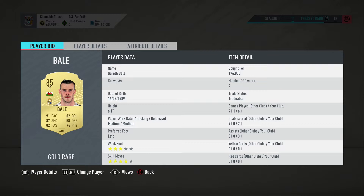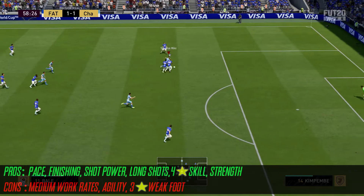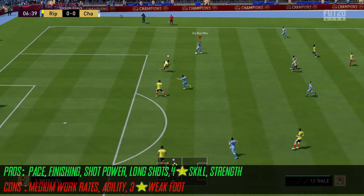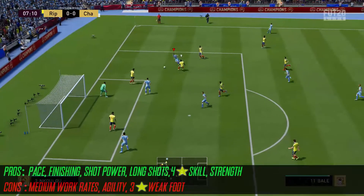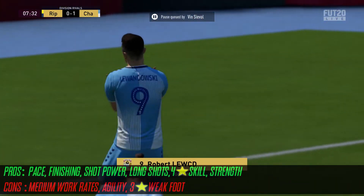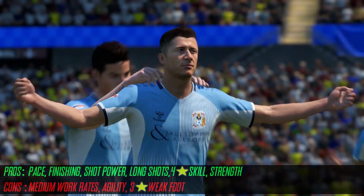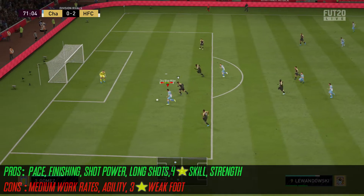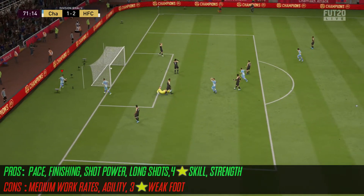First of all, medium attacking work rate isn't fantastic. Second of all, 3-star skill makes it very, very predictable where you're going to go with this card. He's got a completely different build and a different stat entirely, and that changes them completely. The 3 assists were sort of basic assists. This one was a decent crossing to Lewandowski, just peeling off his man just between the penalty spot and 6-yard box, heading it home. Gareth Bale, left foot — you know what's going to happen.